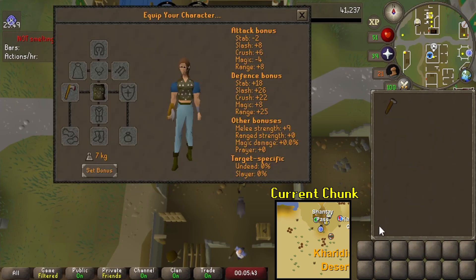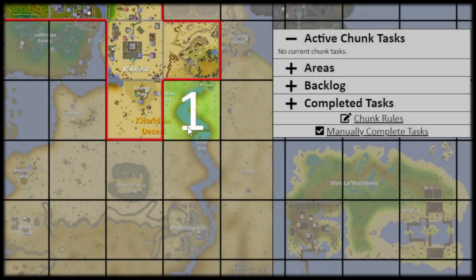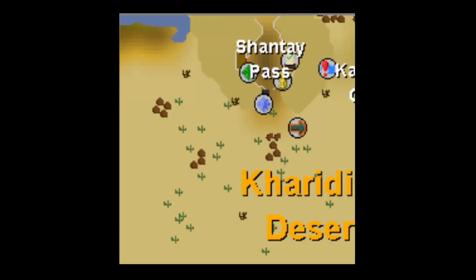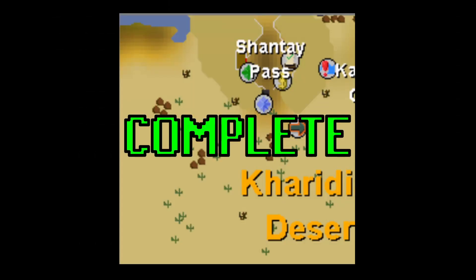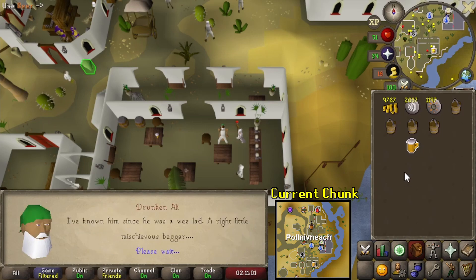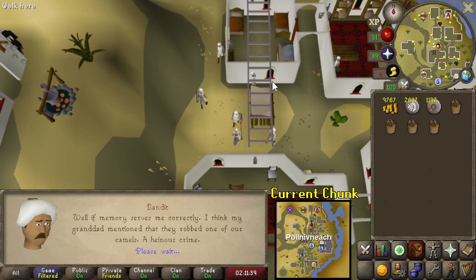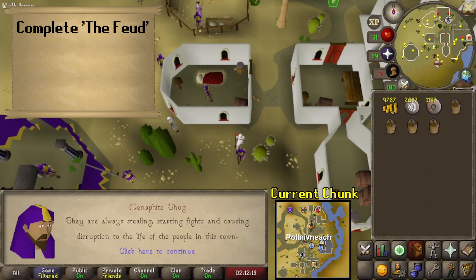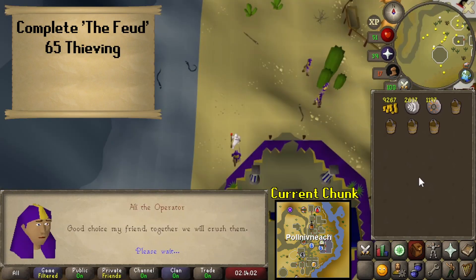We're going to be hopping into the next chunk right away. That's going to be two empty desert chunks, and then we'll be heading right into Pollnivneach. After getting through those two empty desert chunks down in Pollnivneach, the main thing to do here is the Feud quest, so we went ahead and did that.